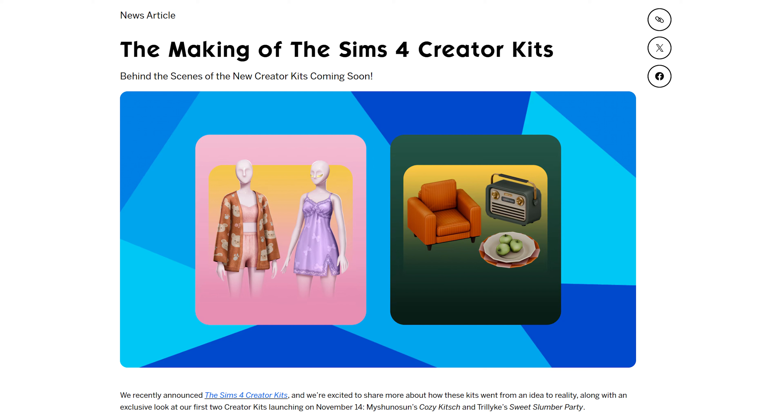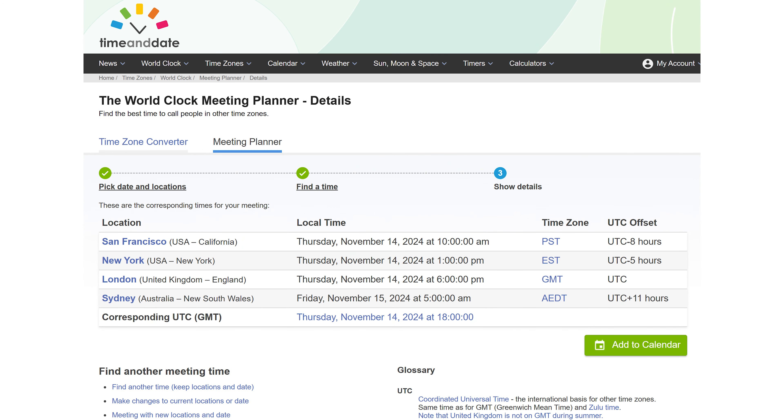November 14th is the announced launch date, and the usual release time is 10am Pacific. They did a blog post about the making of the Sims 4 Creator Kits, which I covered in a separate video — I'm showing this just to confirm that November 14th release date. We have the Create-A-Sim Sweet Slumber Party kit by Triliac and Baishuno-san's Cozy Kitsch build buy kit. There's a time zone meeting planner linked below so you can find out when 10am Pacific is in your own time zone.